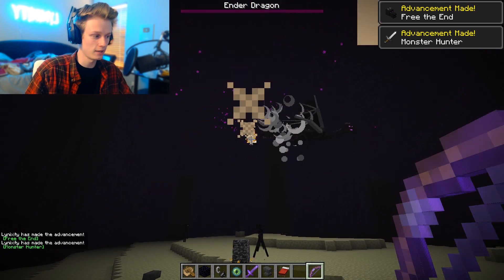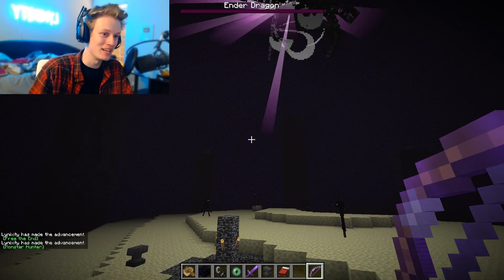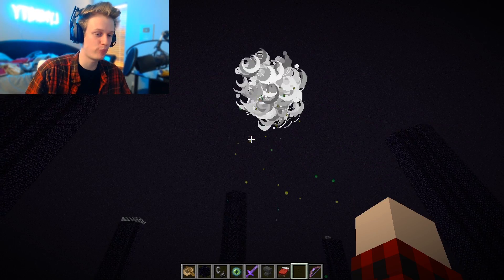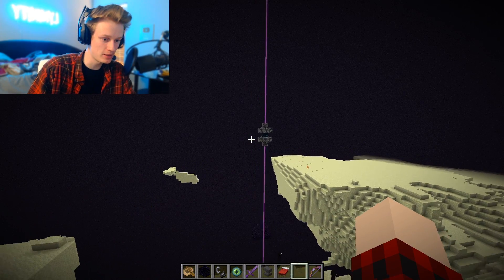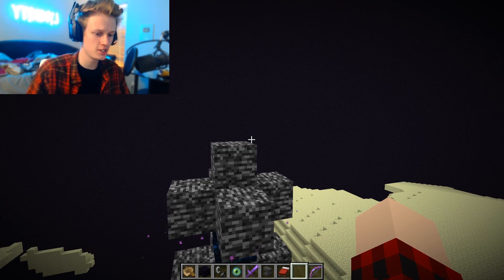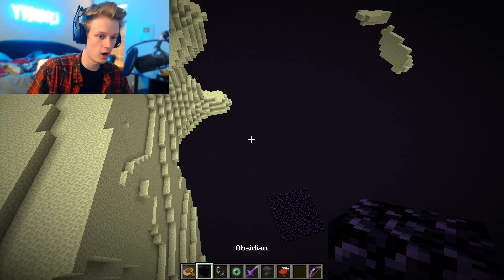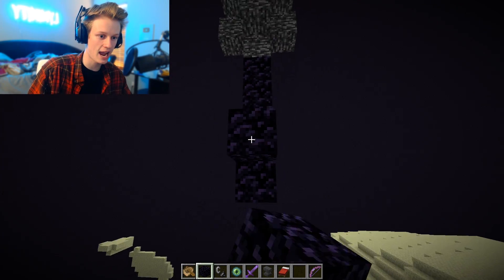This looks unrealistic where he places it down and a beacon comes out. Not too sure if it actually works, but let's go ahead and try. I'm literally in creative and that literally just took me 10 minutes to kill the ender dragon with a Power 5 bow. Okay, so it is right here. Let me make sure that I do this right - I don't want to mess this up and have to redo the whole thing.